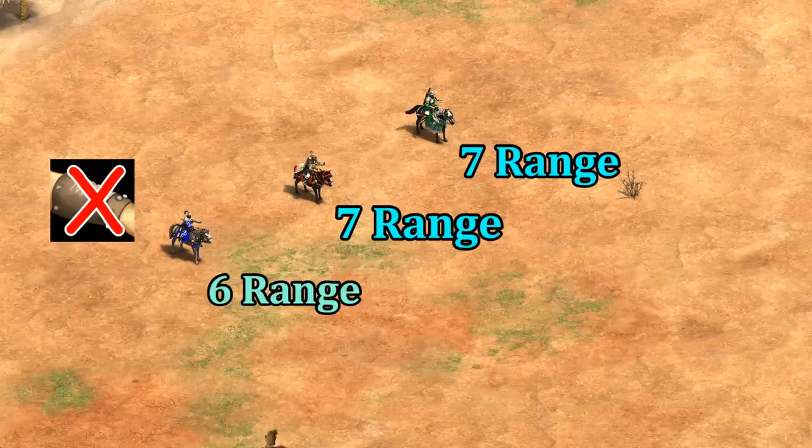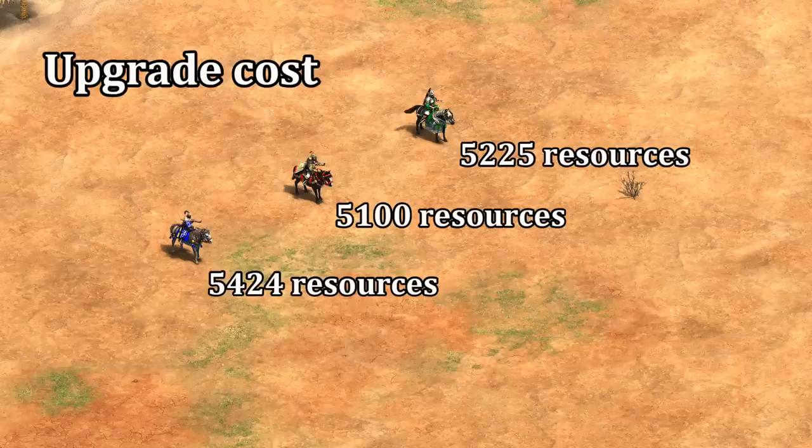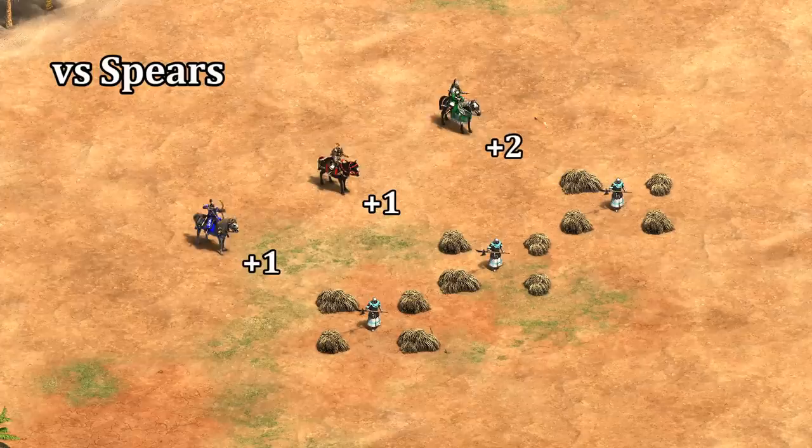Arguably, the biggest knock against the Kipchak is that Cumans are missing Bracer, so they end up with the shortest range. Of course, there are a variety of civilization-specific bonuses that can increase most attributes of the cavalry archer, which further limits how much we can generalize just looking at the stats. In terms of their upgrade costs, there's quite a bit of overlap, and they all cost a little over 5,000 resources to fully upgrade, but notably the Elite Kipchak upgrade costs food and wood as opposed to food and gold. That means not just their individual units, but also their upgrade is weighted less toward gold and more toward wood, which is generally an advantageous trade-off. We'll check out cost efficiency a bit later, but first let's take a deeper look at some of the three units' more hidden attributes.